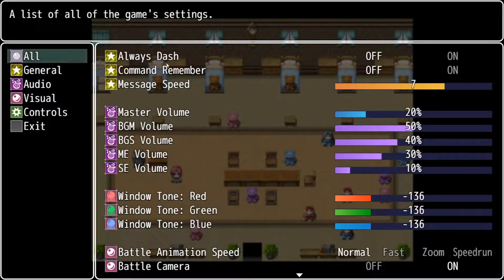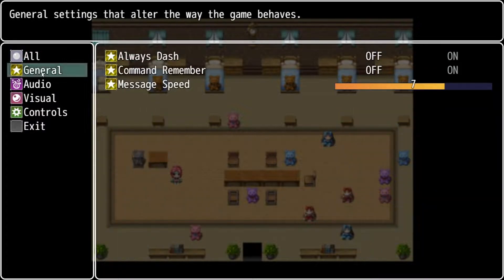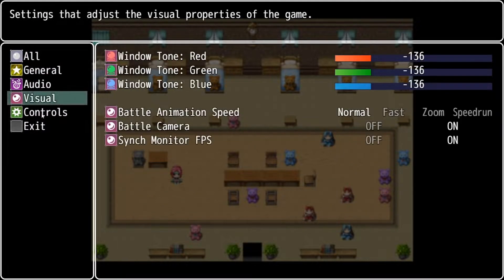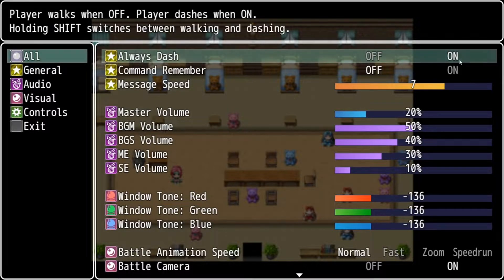As far as options go, the All tab obviously lists everything — you don't have to go into just General, just Audio, just Visual, or just Controls. Always Dash: you can choose to keep that on, and this should be always running. If you do Always Dash, you're always running around if it's possible. Otherwise you might be walking and then you'll have to hold down a button to dash.